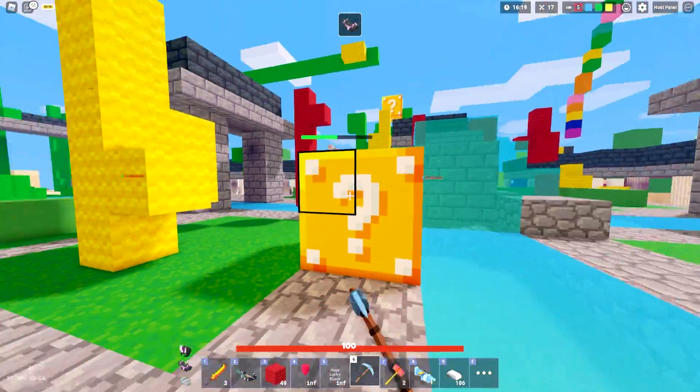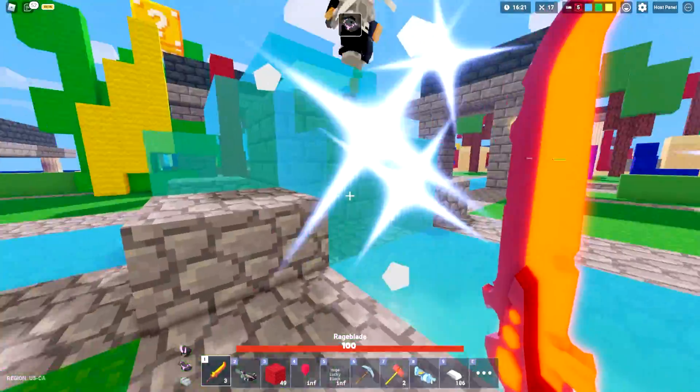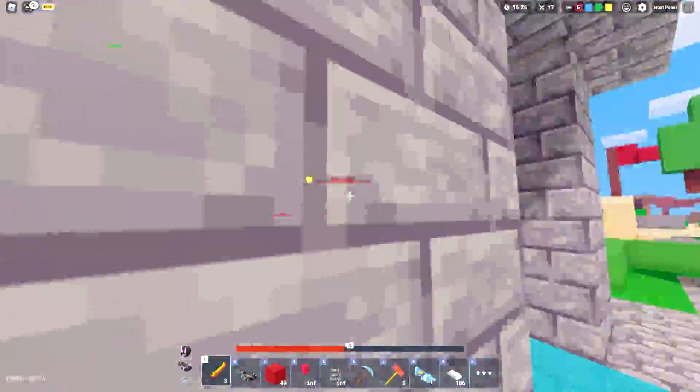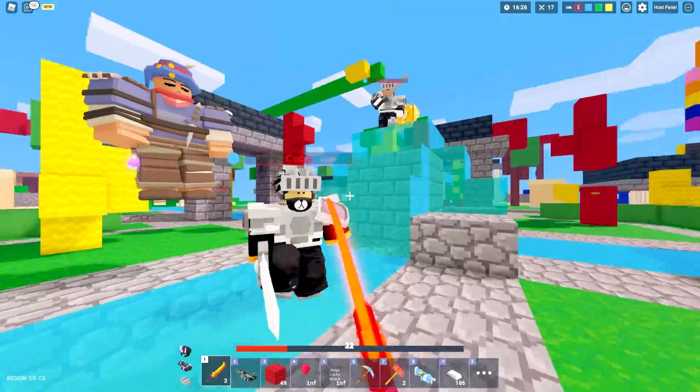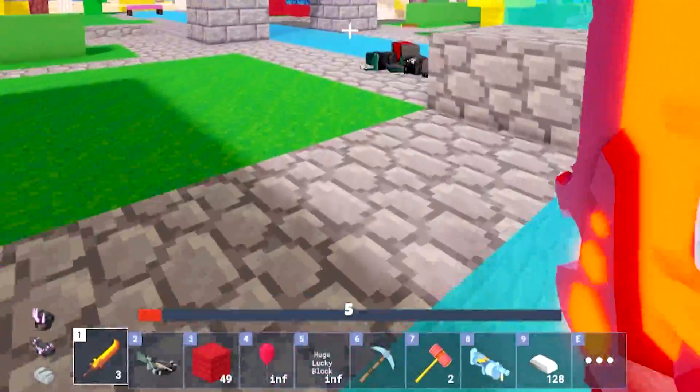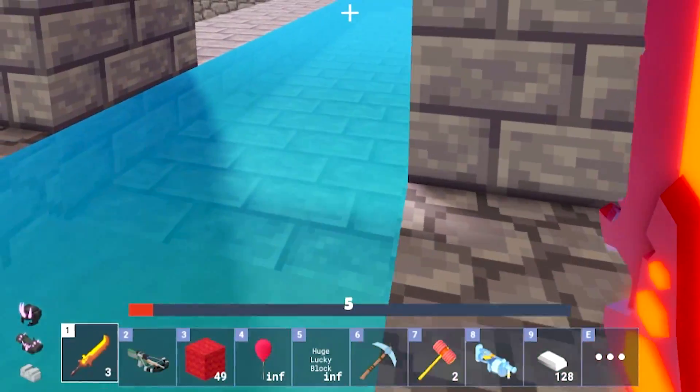Let's open up another one of these bad boys here at mid and see if we can get a bonus upgrade. Oh gosh, so many players — they're all focusing me! There we go, one kill — oh my gosh, 5 HP in a dream. We gotta get out of here!